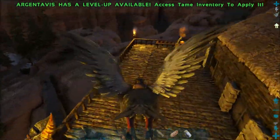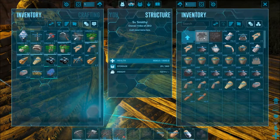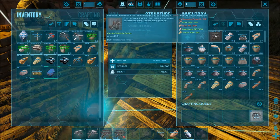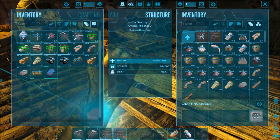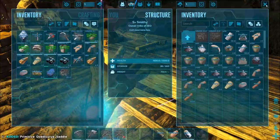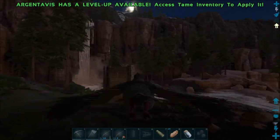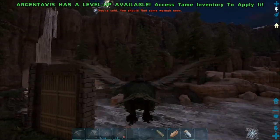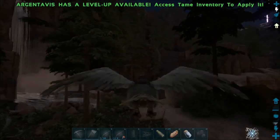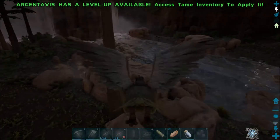Of course it's getting night time once again, because every time we play it's got to become night time. Let's see - I think I have everything in here. Let's go with saddles. Yep, Doedicurus - craft it. So I need more stuff, I need some cementing paste, so I've got that crafting up in the mortar and pestle over here, so that'll be crafting up. Now I'll just sit and wait for the Doedicurus to tame up and bring it back once it's all tamed.